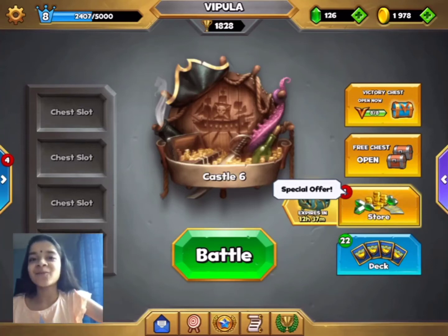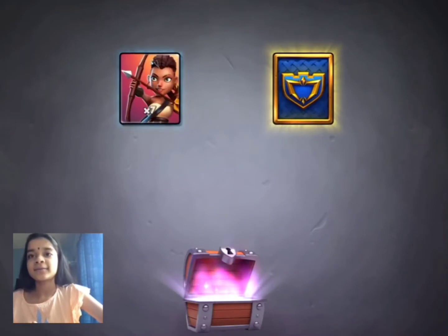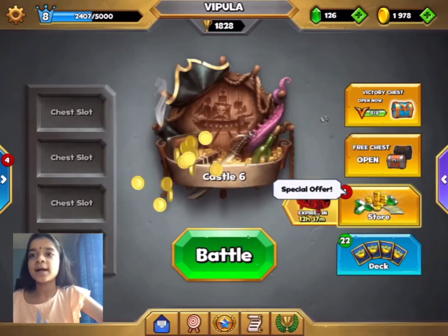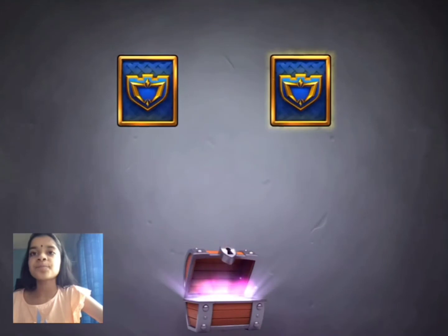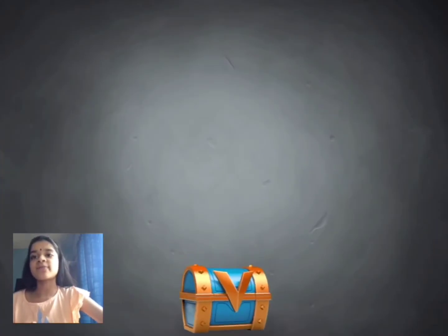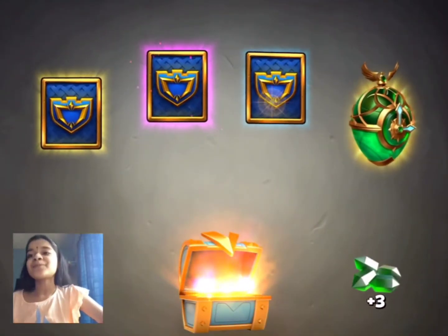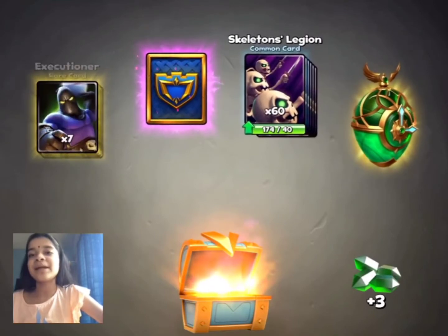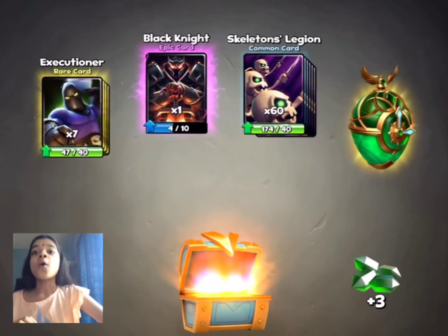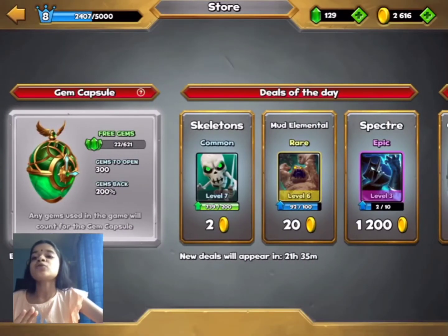Hello guys, welcome back to Vipra Gaming! Today we are going to open some chests — free chests and victory chests. We got archers, Sage, Calista, eight pirate, and from the victory chest, a gem capsule! Oh my god, that's amazing — skeleton, black knight. We actually use those in our deck.